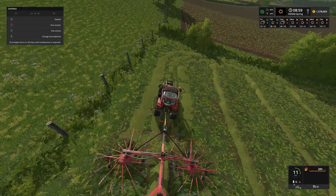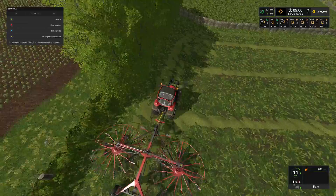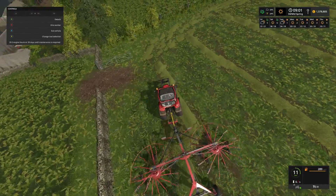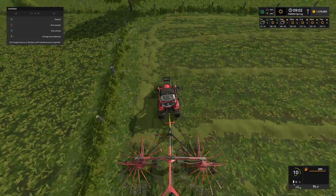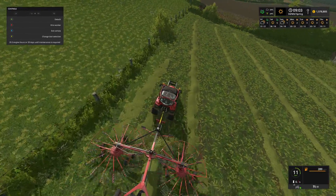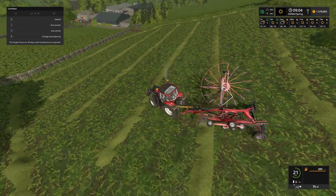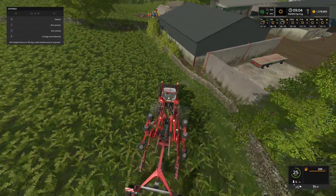As we just finish off this row here, we might as well go round the edge of the field as well. A couple of passes on the outer ridge there. And that is another job done — we can of course fold that one up now, as you can see it's all done there. Take the windrow back, and I think we will call it a day for today's episode.